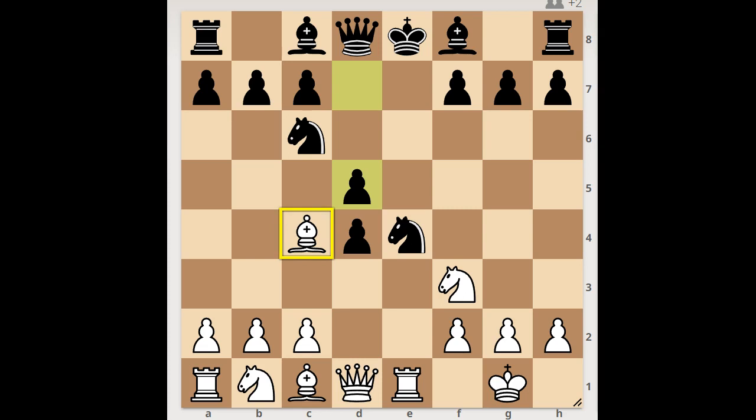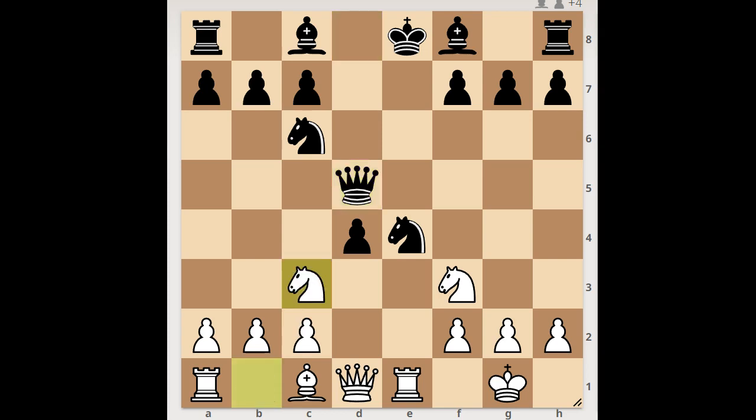What is the best square for the bishop? What would you do? Hoffman sacrificed the bishop temporarily. Queen takes bishop, and now Nc3, attacking the queen. Queen to a5. If pawn takes knight, then queen takes queen. So we have queen to a5, white to move.